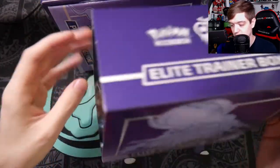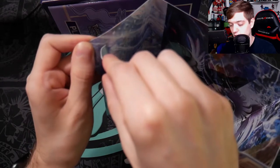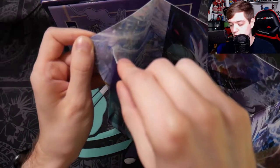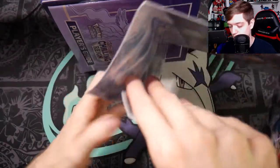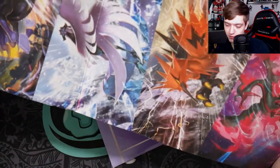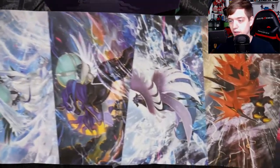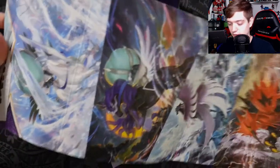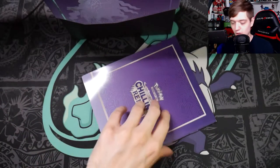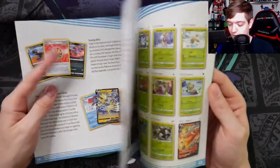With these ETBs they are only eight packs, which is unfortunate. Let me open up my poster here — I have not opened one of these before. I would like to have a poster, but it's ripping, which sucks. It's got the four Galarian birds and the Ice Rider and Shadow Rider on it.